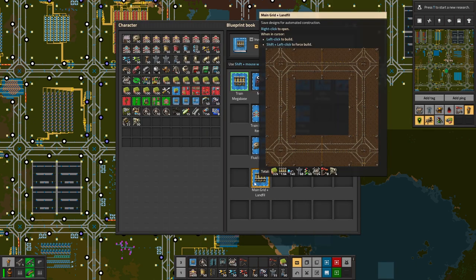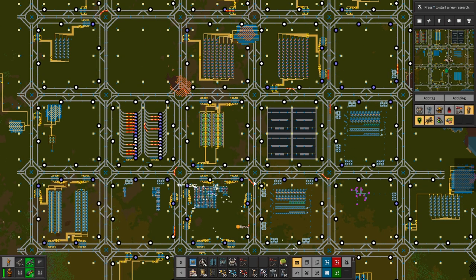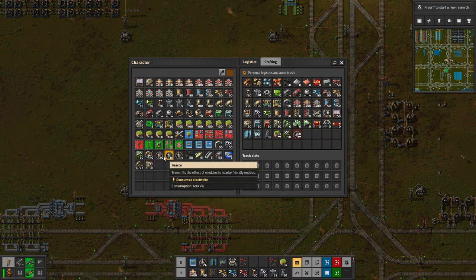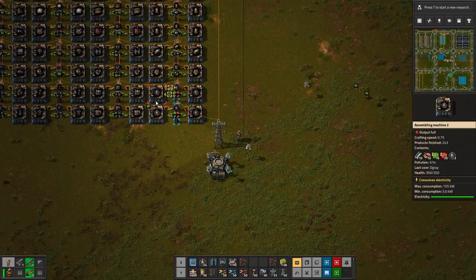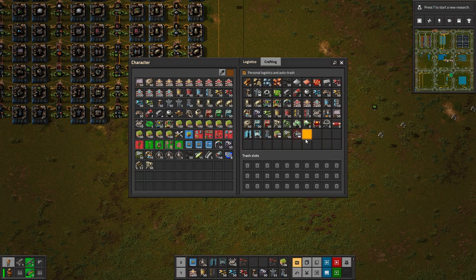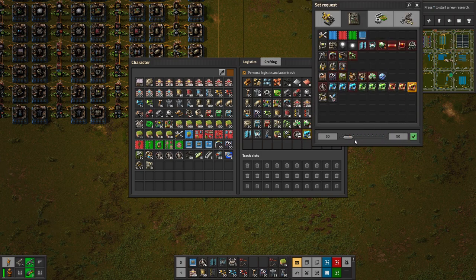It also means that I made a new grid with landfill. As you can see it cost 32,000 landfill, so if you want this one you can always get it on Discord. This leads us into today's episode where we want to start to get the first beacon things down. We have beacons made — hooked up in a previous episode — and now we have a nice surplus, plus speed modules and productivity modules ready to be used.